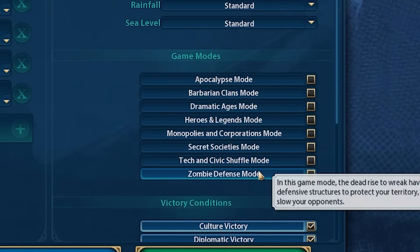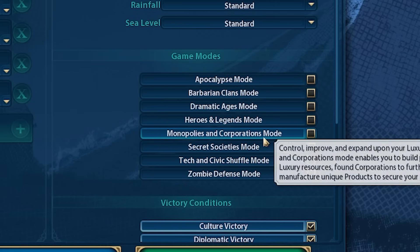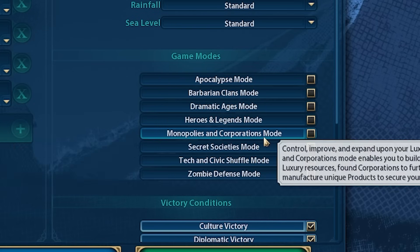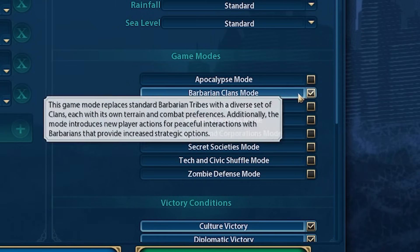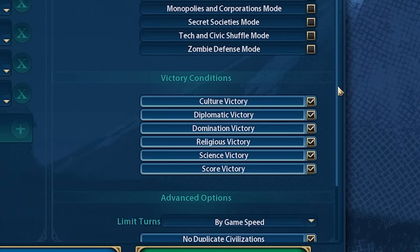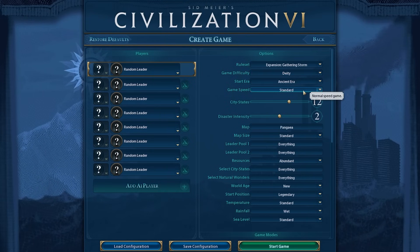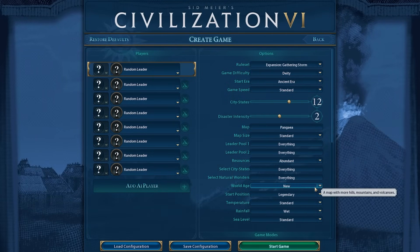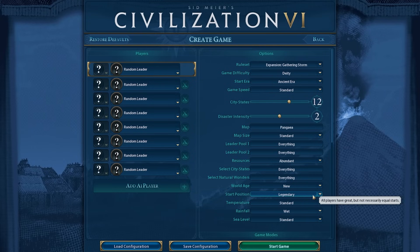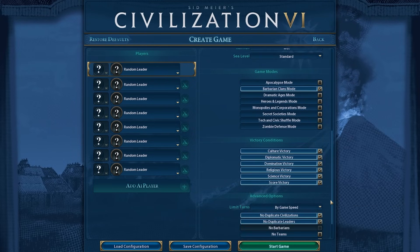Do I want to play with a game mode? I really like monopolies and corporations, I just wish it didn't have such a huge impact on the tourism mode. Let's do barbarian clans — it's fun and it'll keep things from getting too crazy. Deity difficulty, standard game speed, Pangea map, abundant resources, new world age, legendary start position, and wet rainfall. I think that is the perfect starting point.